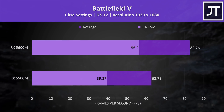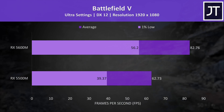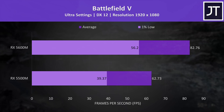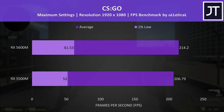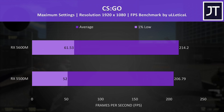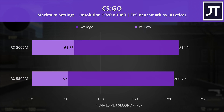Battlefield 5 was tested running through the same section of the game in campaign mode on both machines. The 5600M was 32% faster in average frame rate, however the 5500M was still capable of above 60 FPS even with the highest ultra setting preset. I've used CSGO to demonstrate how a game that depends more on the processor behaves. There's less than a 4% boost to average FPS with the 5600M, with a larger 18% improvement to 1% lows — the smallest difference out of all 16 games tested.